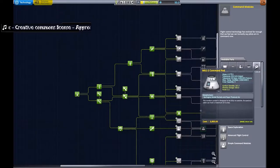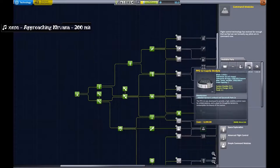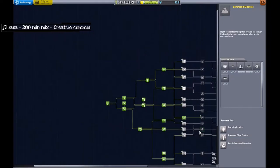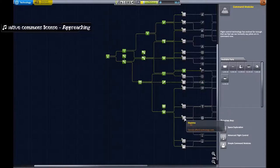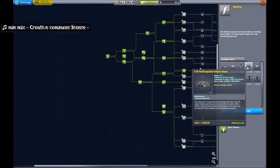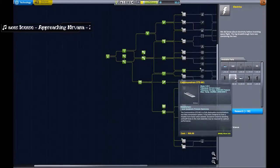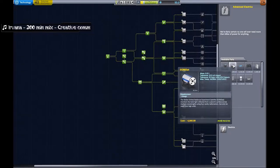And then command pods — we need these because the bigger command pods hold 3 and 4 Kerbals, and the Cupola module is in there which is part of a space station as well. Electrics we need to push through because it gives us better solar panels, also unlocks another relay dish and the bigger batteries which will come in handy.